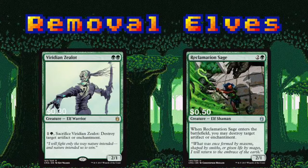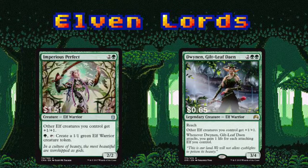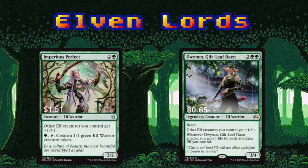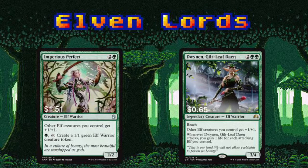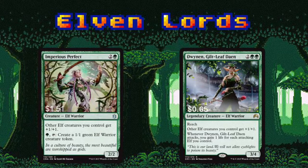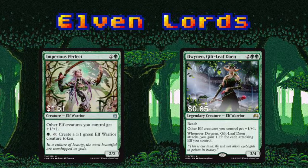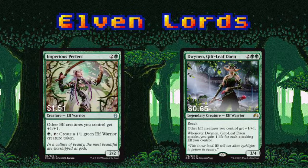Viridian Zealot and Reclamation Sage are both solid removal options. Zealot has the benefit of being able to sacrifice himself at instant speed to take out any pesky artifacts or enchantments. Reclamation Sage doesn't have the benefit of instant speed, but overall you spend one less mana to remove something with him than you do with Zealot. Imperius Perfect isn't quite flawless, but she definitely gets the job done. Her buff means that she creates 2/2 elf tokens for only 1 green mana. Pair her with Quirion Ranger and you can potentially generate 2 elf tokens with her every turn. Dwynen has the benefit of being able to swat down pesky fliers, as well as buffing her elven comrades. Her last ability is just extra value — stack that life total up to the ceiling.